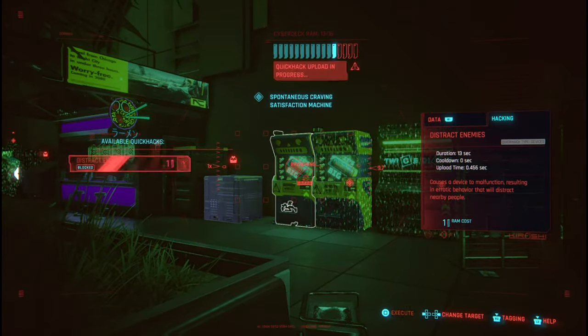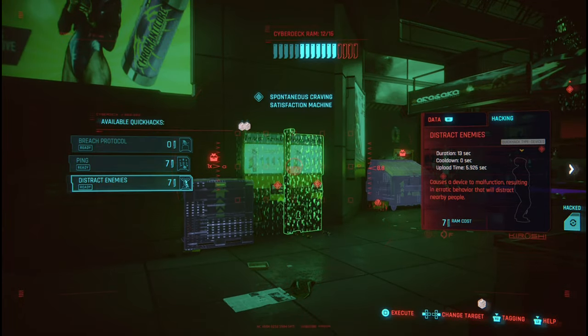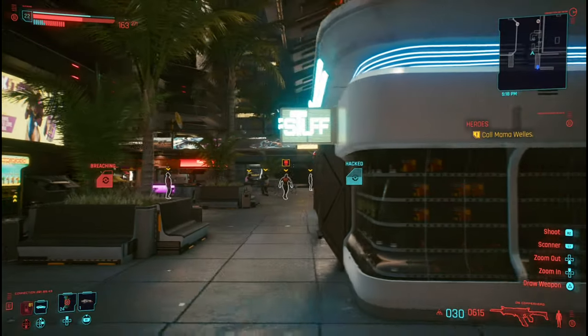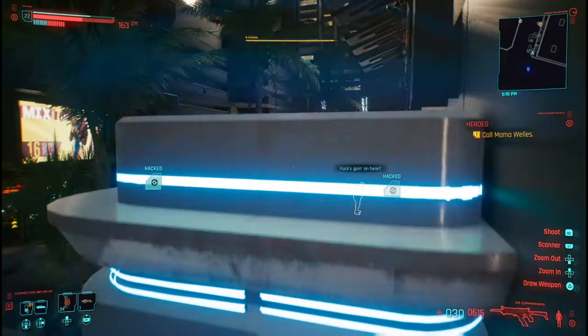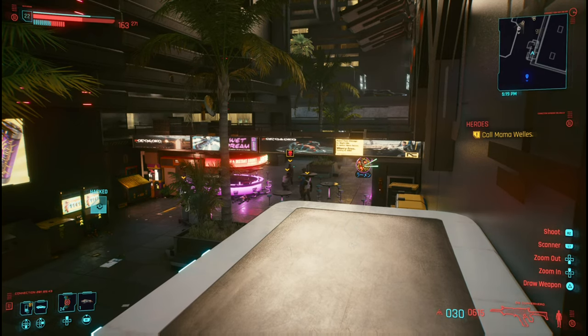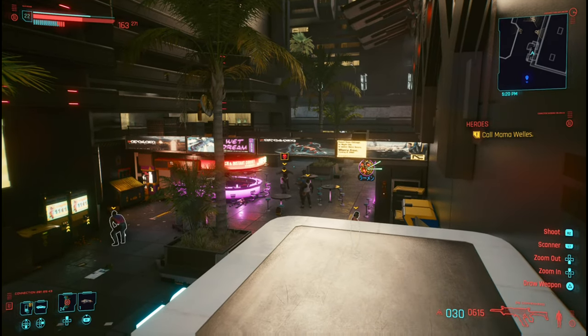Do that one again to draw someone out, and let's do that one to draw him back out. All you're doing is just rinse and repeat in this particular area with all the quick hacks, without being spotted or detected. You've got to do this 30 times, and like I said, this might be the best area to do it. Thank you for tuning in, stay tuned for more, and I'll see you all soon. Adios.